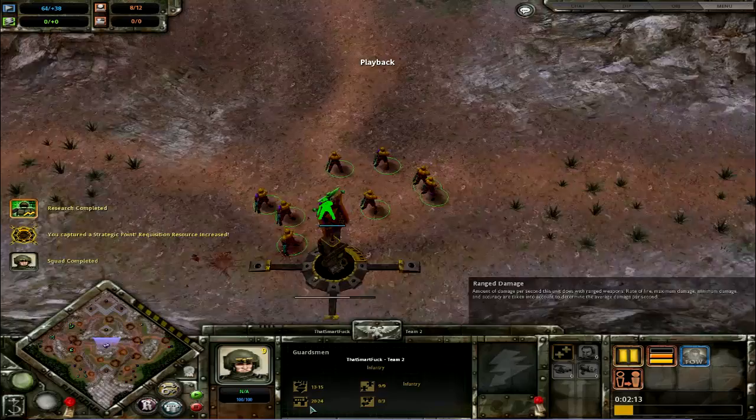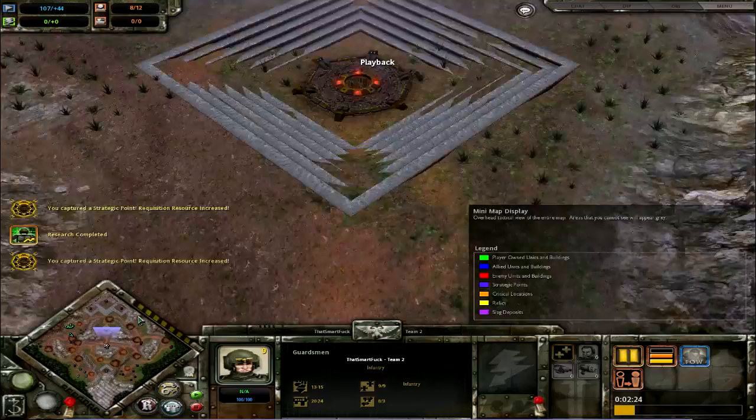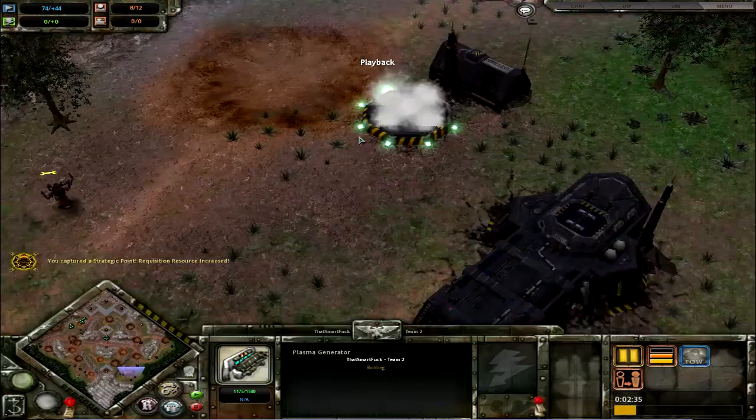Also, adding guardsmen is really cheap. You start off with 5 and need to add 4, so it's only 100 requisition for a full squad — which is quite nice. Originally I think they cost something along the lines of 100 maybe. For infantry they are really cheap compared to space marines, which is what he's bringing out now.